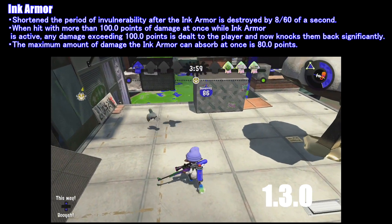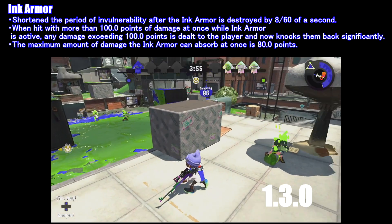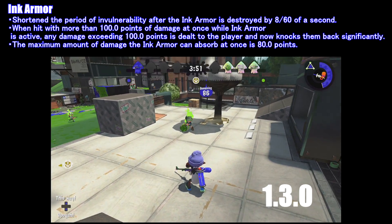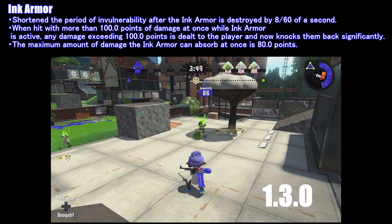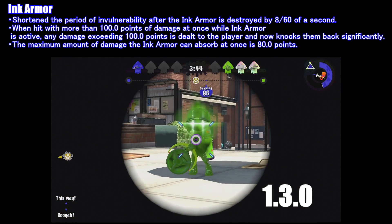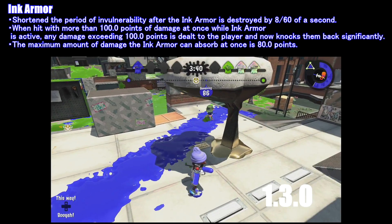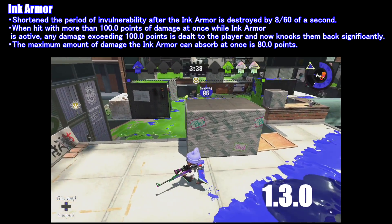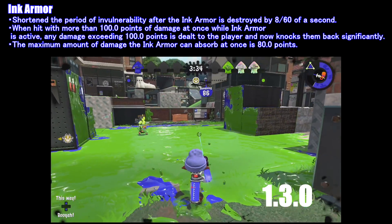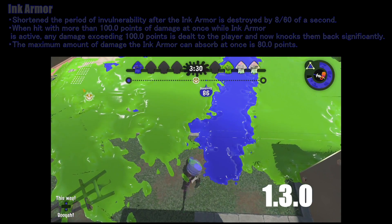Now, there was a big nerf to Ink Armor. Basically, if you shoot someone that has Ink Armor and you destroy their Ink Armor, they will lose their invincibility frames 8 frames faster. The enemy also receives a huge knockback if you have inflicted 100 damage toward them. The maximum amount of damage that Ink Armor can now absorb is 80 damage. There are a lot of interesting things due to this nerf that allow Chargers to actually have the upper hand on Ink Armor, and I'm going to make a video explaining all of this in great detail tomorrow.